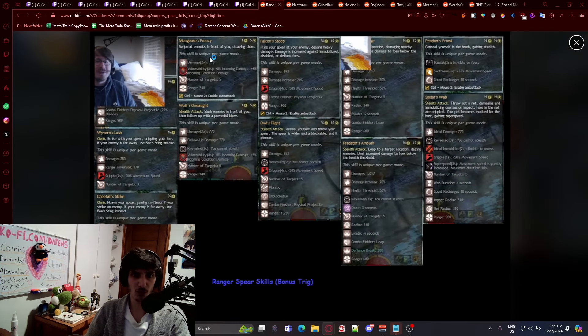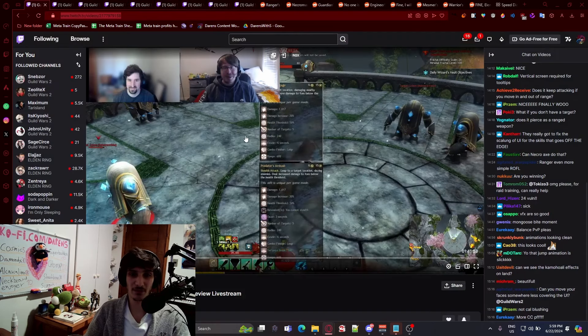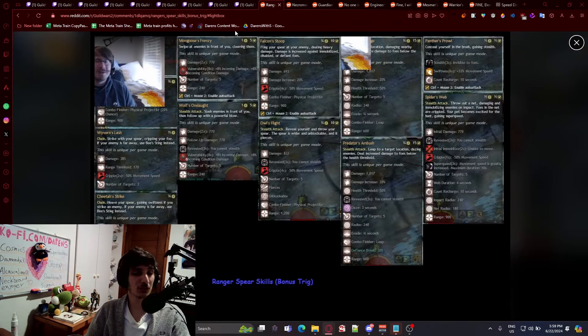Now I'm going to go through all of them and we can have a good review on everything we've gotten. Let's start with Ranger, since this is the first one we did. Ranger has auto attacks that change based on whether you're close or far away, which changes the animation of the attack. You also have the stealth ability that changes the way each of the abilities work.